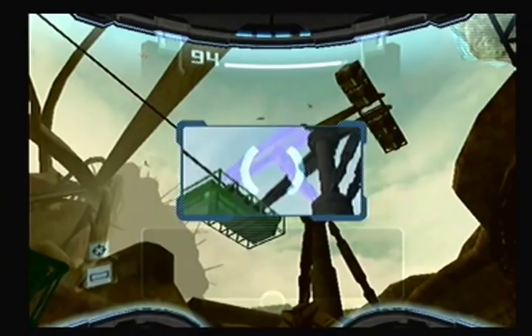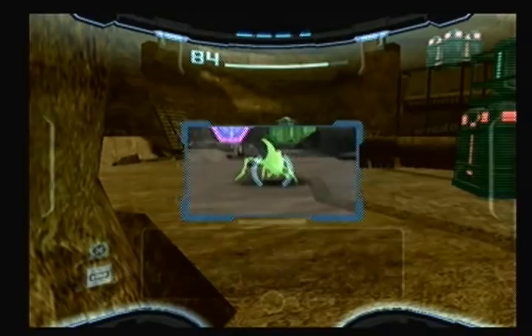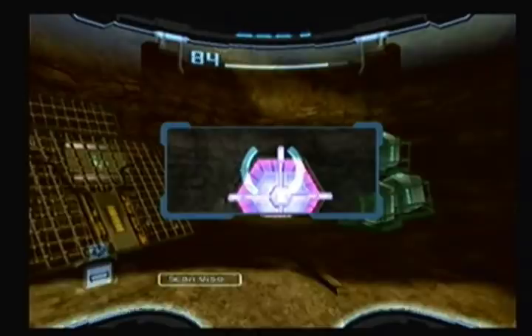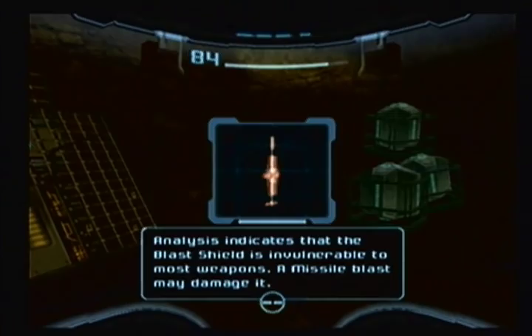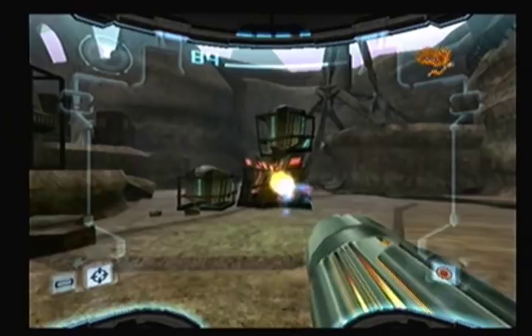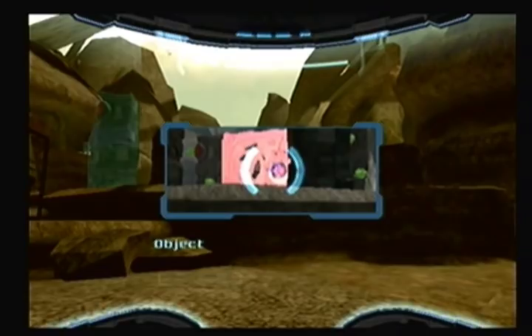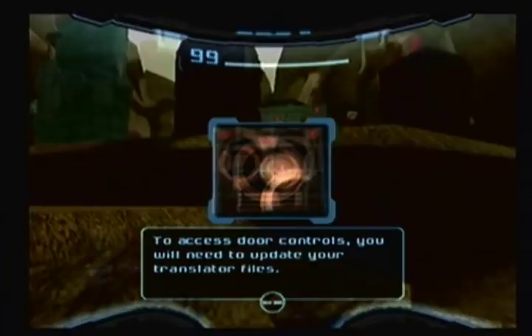Unit needs maintenance. Yeah, fine, I'll deal with you. There. Get off my back. Blast shield on the door blocking access — I need missiles. In other words, I have to come back here when I get my missiles back. At least these crates are there if you need help. Another one of those doors? Really? Hopefully I can update my translator soon, because I'm going to be seeing a lot of these, and I've got to remember to go back to them later.